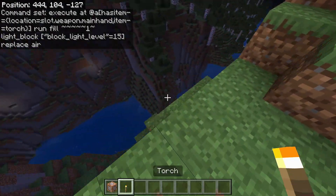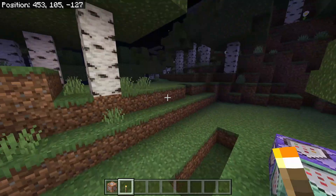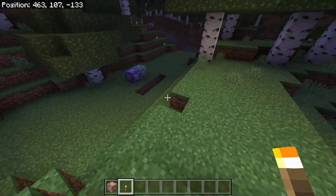That's it for the command blocks. As you can see, when you walk around you will have dynamic lighting, and this also won't break any chests or slabs or anything like the previous version did.